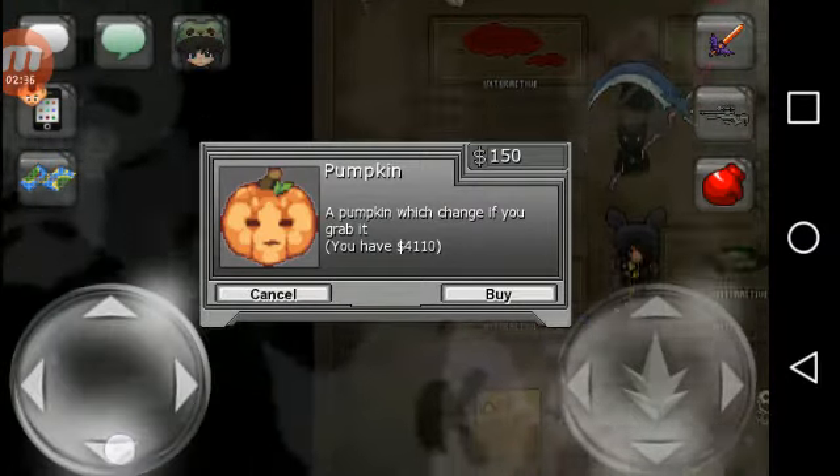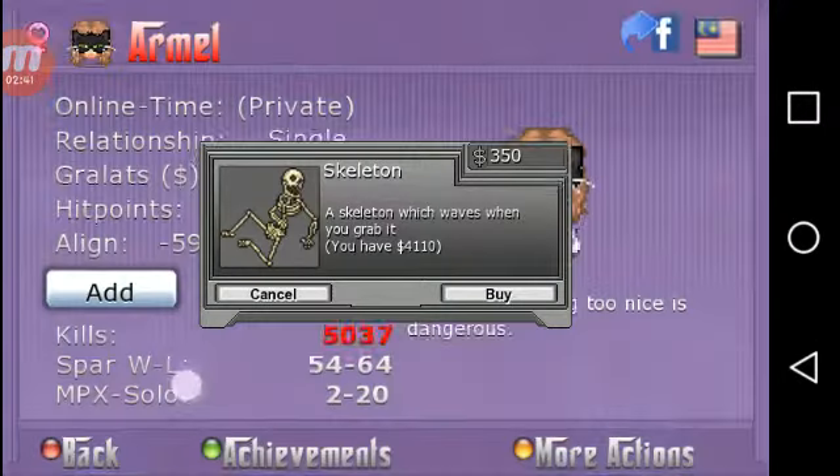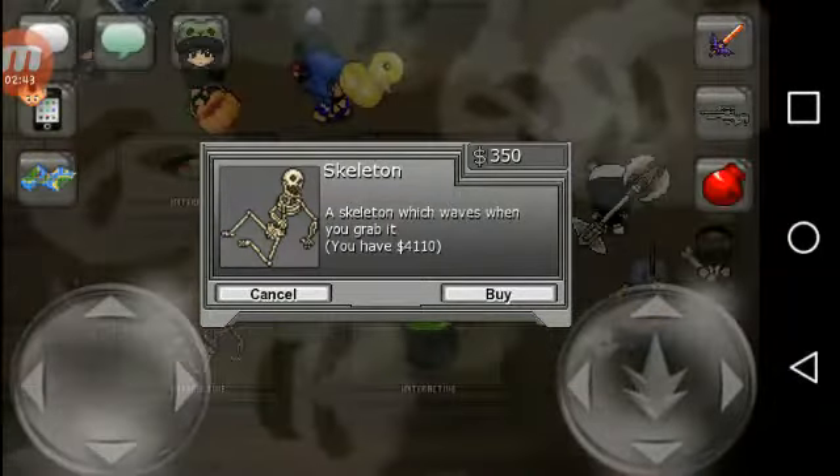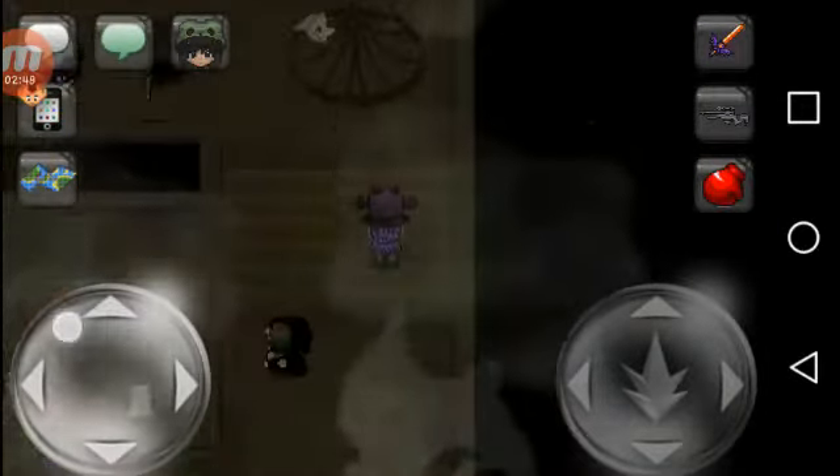Pumpkin — a pumpkin which changes if you grab it. Moldy box — this is a random box. Skeleton — a skeleton which waves when you grab it. Cauldron — a bubbling cauldron filled with green yuck.